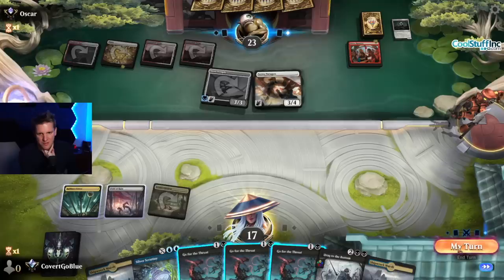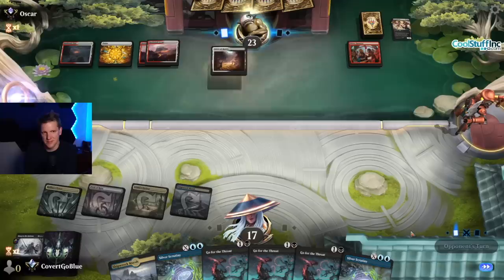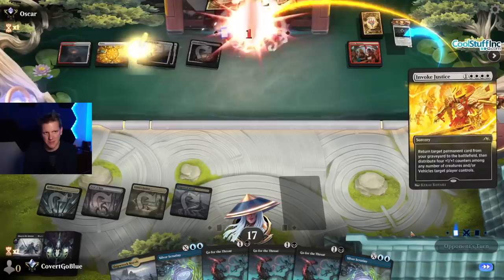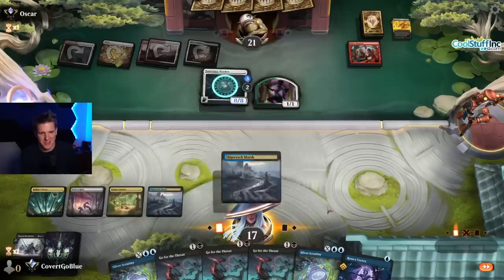There's a Paragon. I guess we're dragging to the bottom this coming turn. Looks like an Angel deck, actually — Bitter Reunion with Angels. Mardu colors would let them play the lifelink Angel. If they actually have Invoke here their curve is wild, absolutely wild.